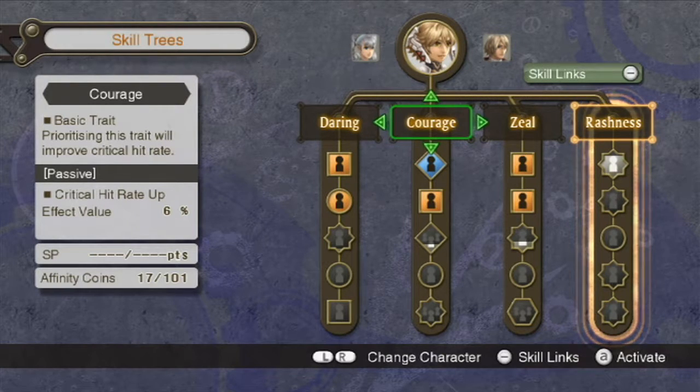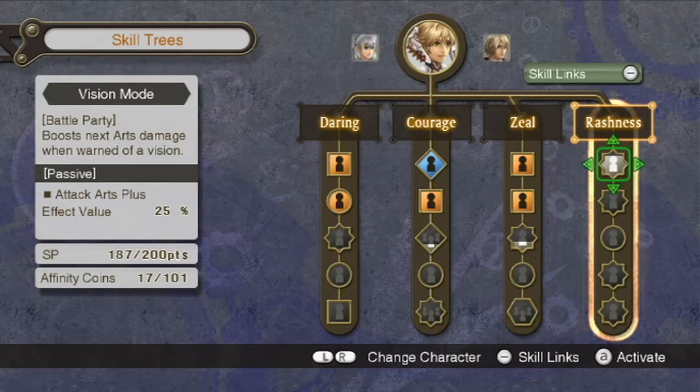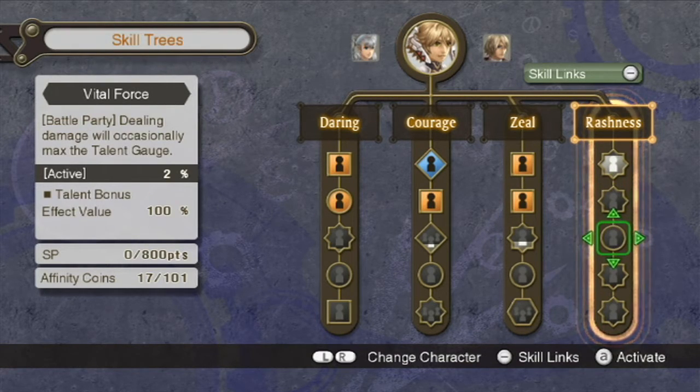We got Fiora's fourth tree, Rationus — it's amazing. Look at this. All counterattacks into critical hits. This is the most overpowered thing I've seen in this game, and that's just the beginning. Dealing damage will occasionally max the talent gauge. I can't stress how much her talent gauge ability is pretty awesome.